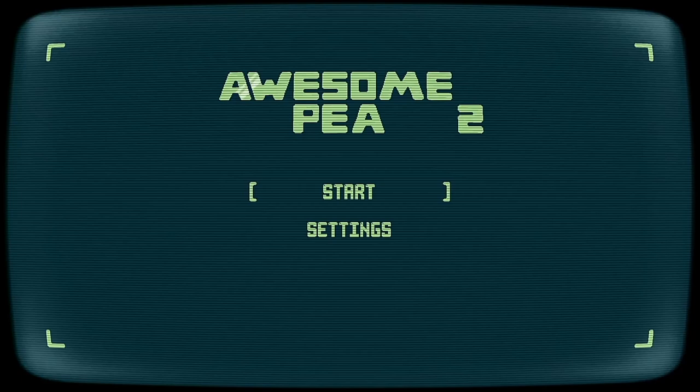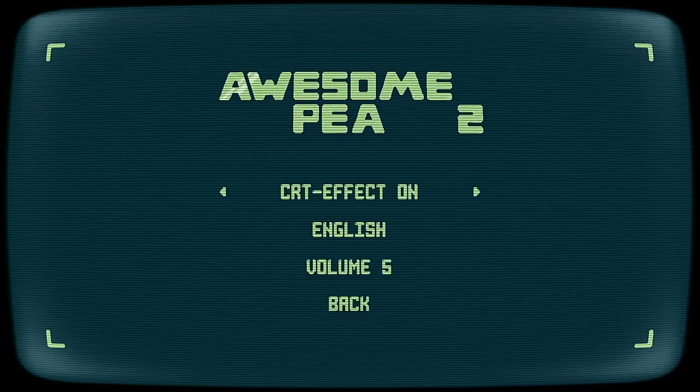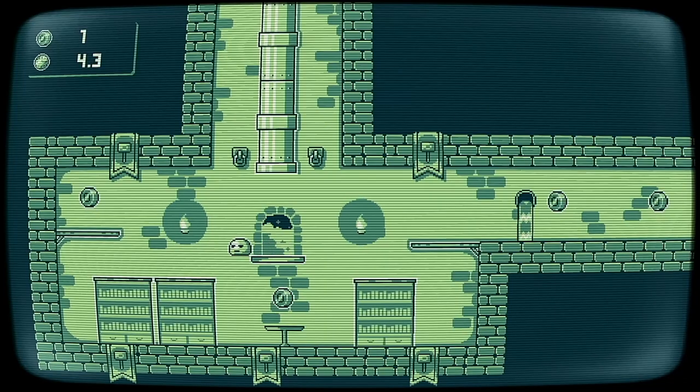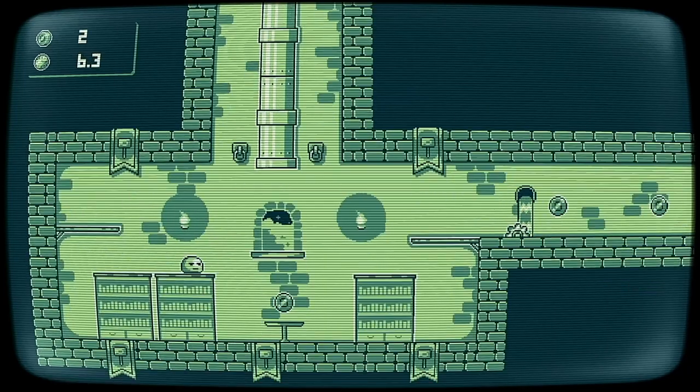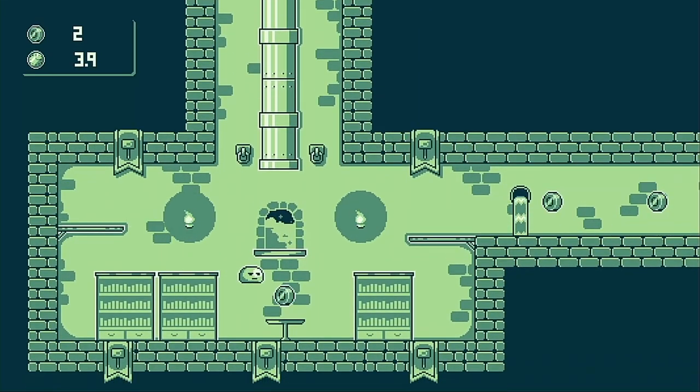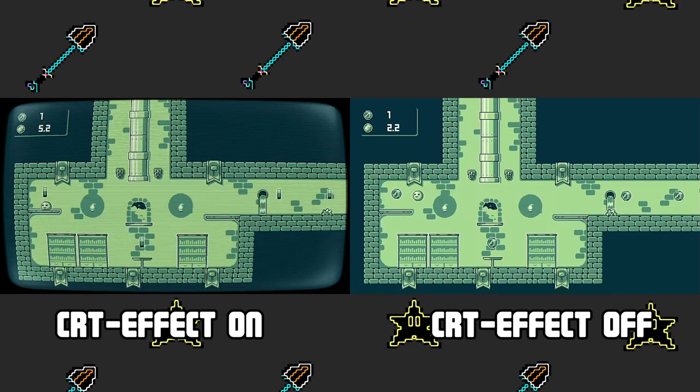If we first begin by taking a look in the settings menu, we get language and audio settings as well as a CRT effect which gives the game's visuals more of a retro appearance by adding fake scan lines. I personally found that for some reason this drained my eyes a little, so I turned off the effect after the first couple of levels.